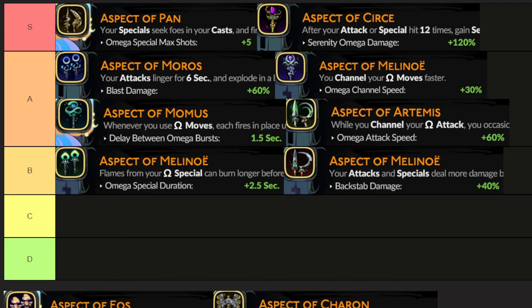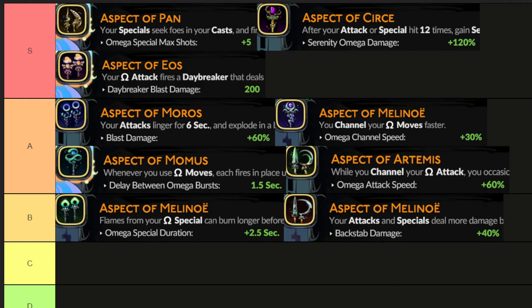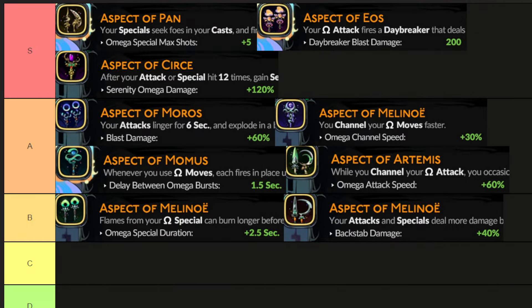Aspect of Eos — your Omega attack fires a Daybreaker. This is the last one I unlocked, probably the last one you will unlock as well because it's kind of hard to craft, but I'd say it's worth it. Daybreaker essentially creates a clone of you — it shoots out one of these ghosts that stays on the battlefield and copies you doing your special attacks. It's very, very powerful in both boss fights as well as clearing. It's not the best room clearing weapon, it's not the best boss killing weapon, but it does both very well. I think it definitely deserves S tier — I would probably even put it above Cersei.